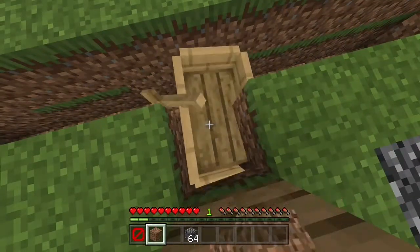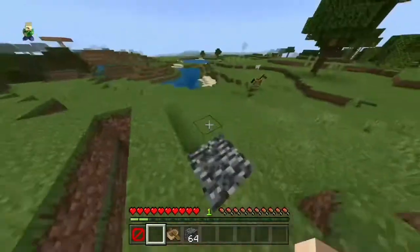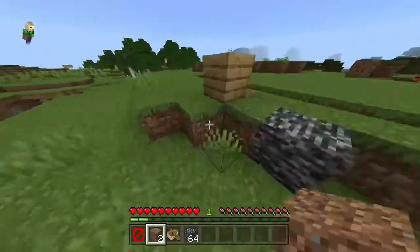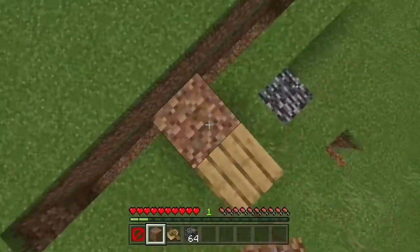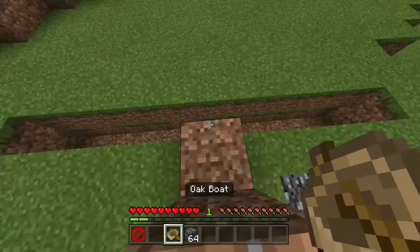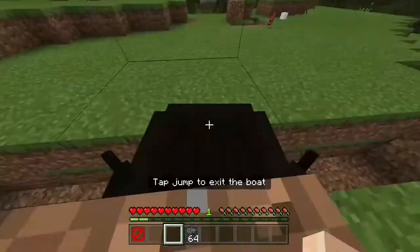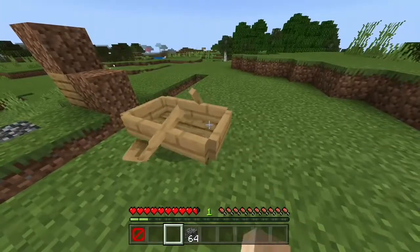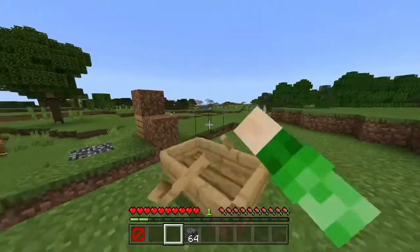Since barrier blocks are technically a solid block, you'll just need to grab two more blocks — so you'll need three blocks for this. Then go boom, and then boom, and there you go. The boat will still clip through the block, but it'll be down there so you can ride in it and go through the barriers.